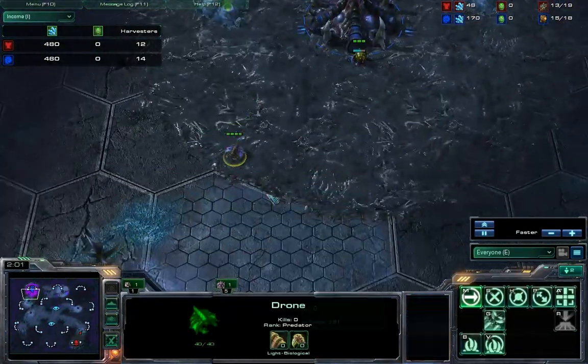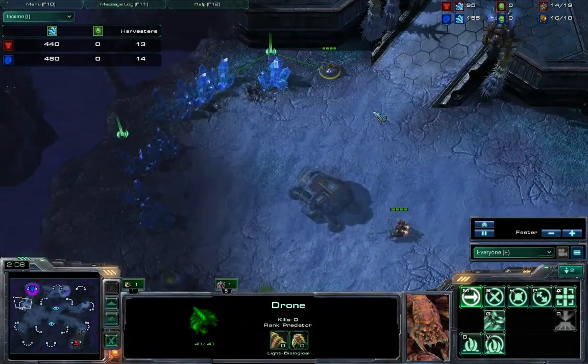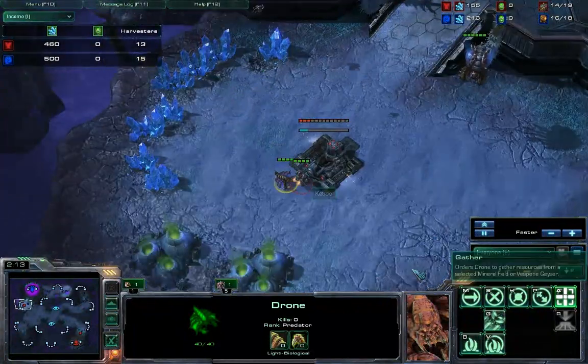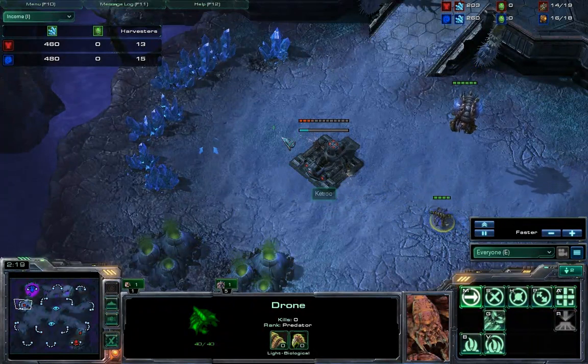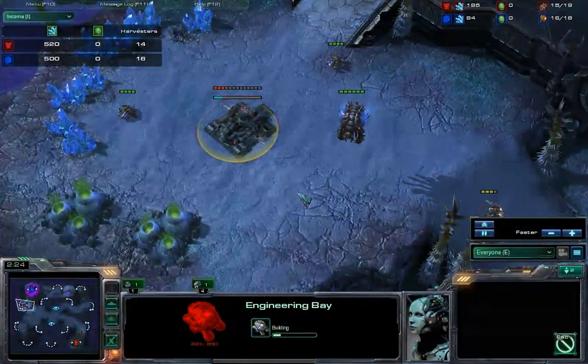As you can see, he is going for the 15 Hatch and he's actually pretty close. Looks like he sent the drone out early to hide — he didn't have the money yet, just hiding the drone to get that position. And now he's not going to be able to get it. Normally I get more time to build this Engineering Bay, so it kind of sucks that I didn't get a whole lot of hit points on it.